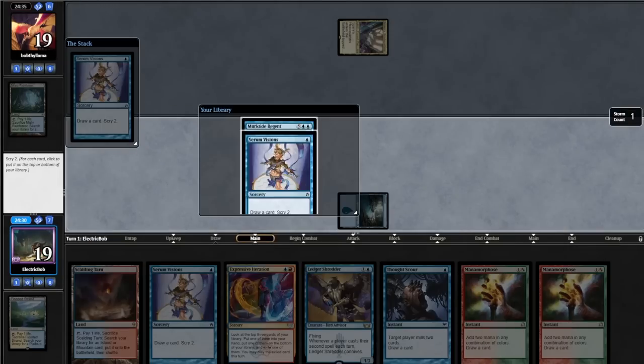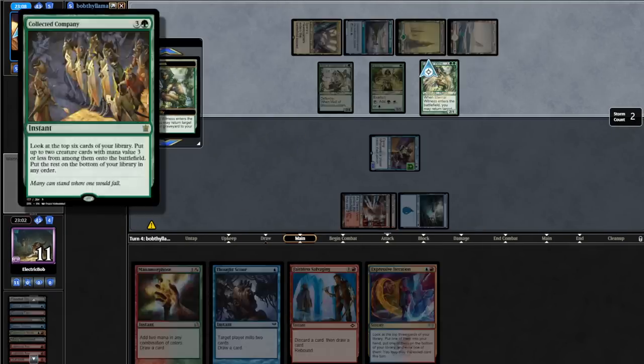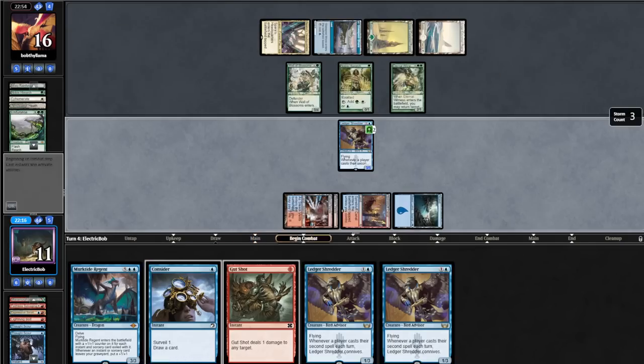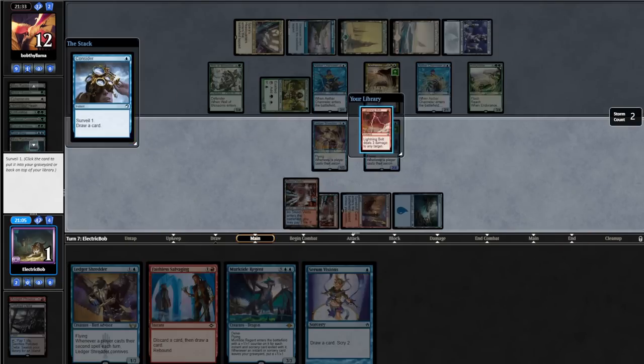Let's get on to match number 3. We got paired against a main-deck Endurance Ephemerate player, and both games were not particularly close. Our deck literally could not do anything against that card, so we got 2-0'd pretty easily. Let's get on to match number 4.